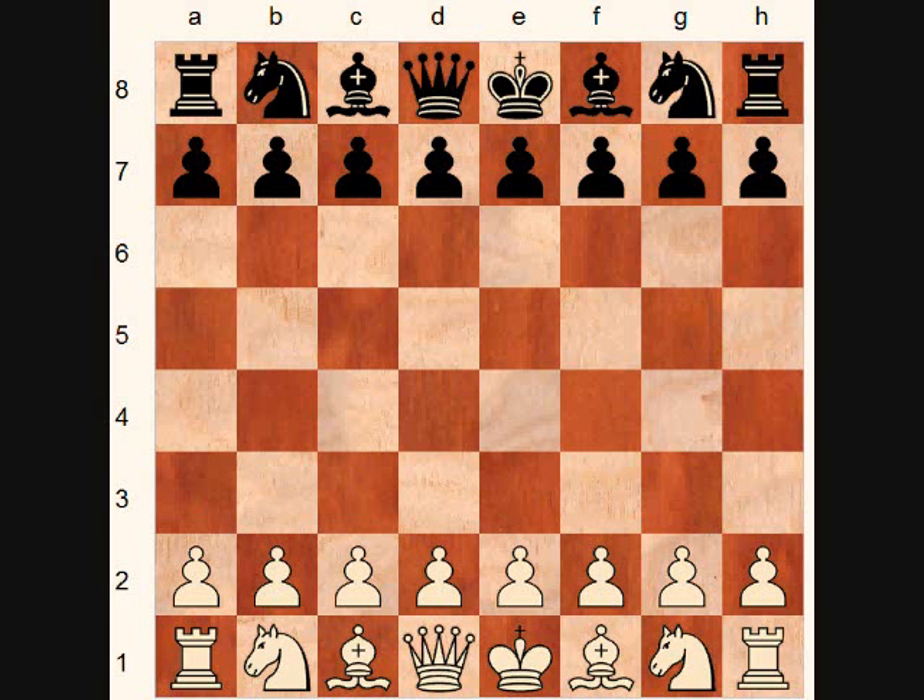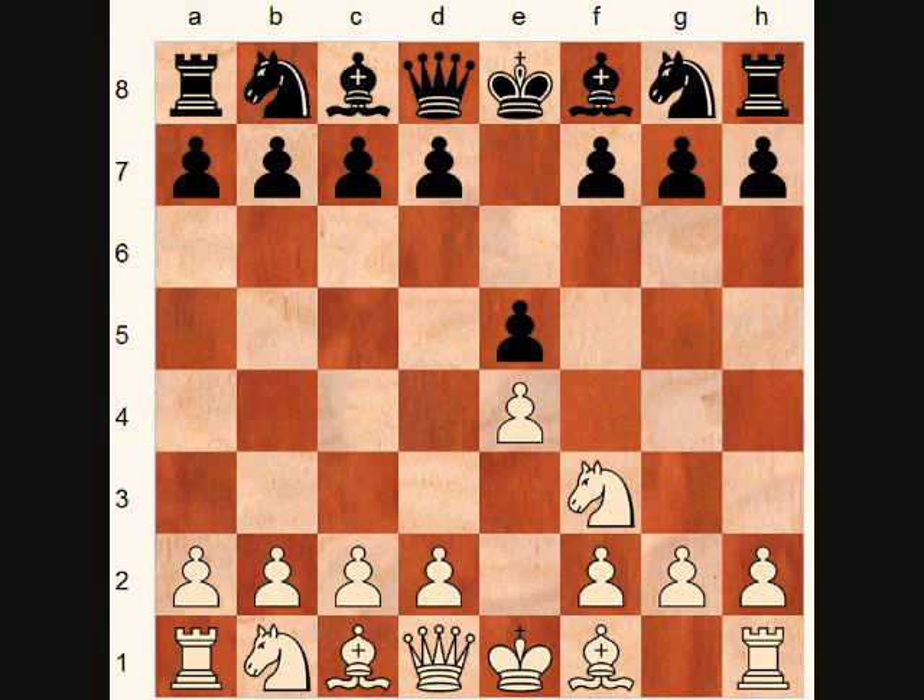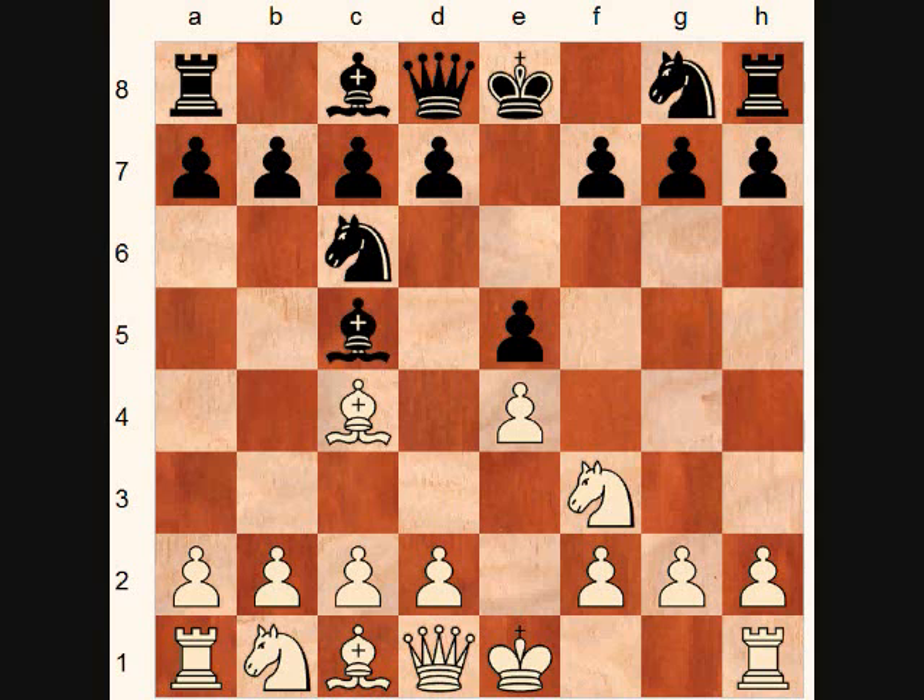This game is Globus Gross played in 1844, played the Evans Gambit, which begins e4, e5, knight f3, knight c6, bishop c4, bishop c5, b4, sacrificing a pawn for quick development.